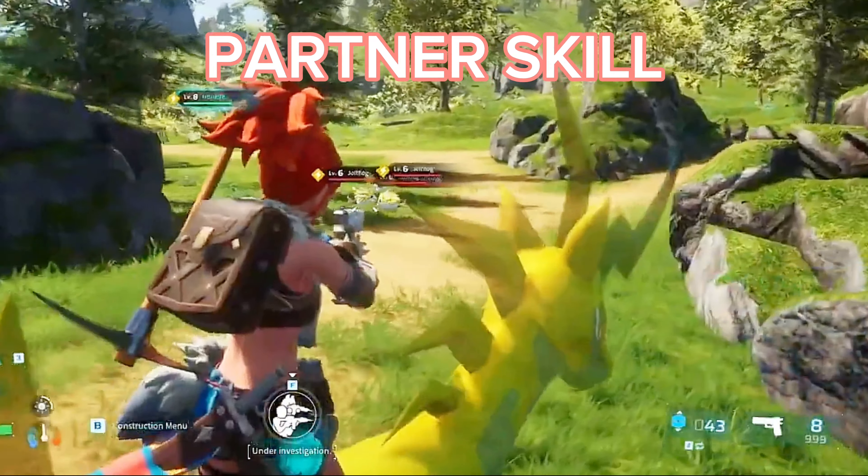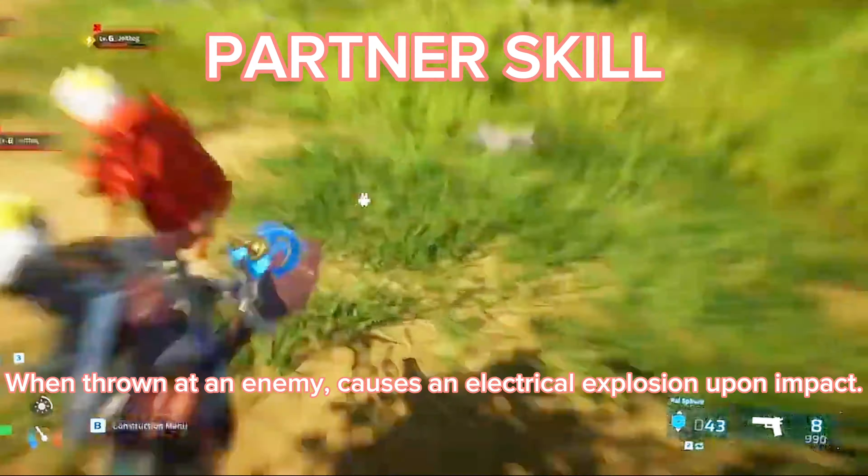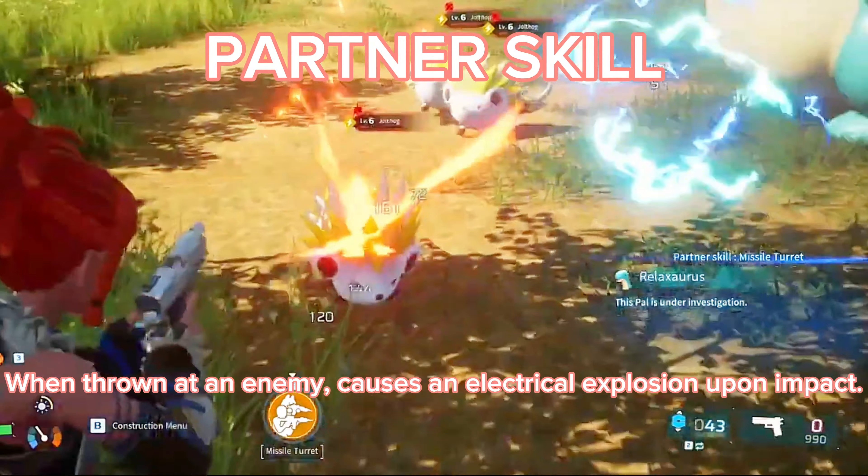Partner Skill: When activated, equips Jiltog to the player's hand. When thrown at an enemy, causes an electrical explosion upon impact.